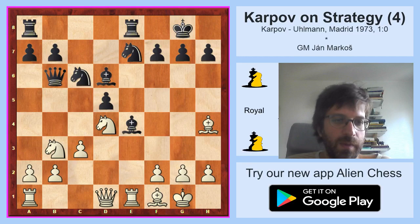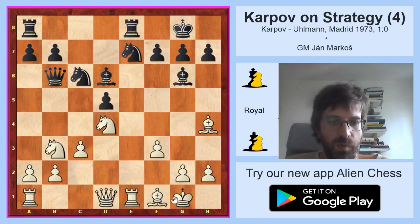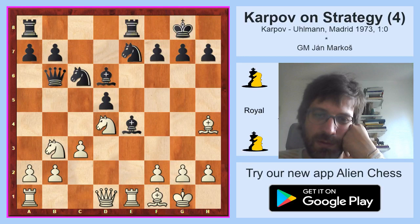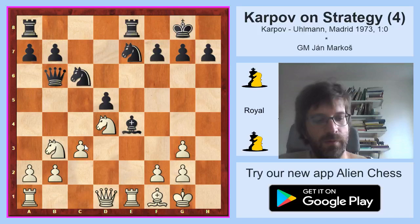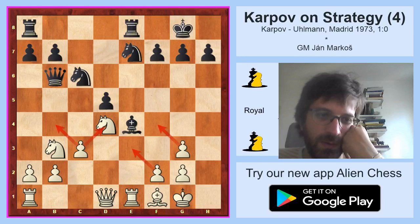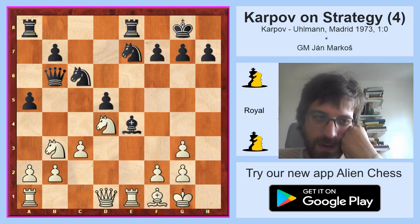Black played bishop e4, trying to show some activity and maybe provoke some weakness. For example, f3, bishop g6 would be quite a big achievement for black because the king would be much weaker with the pawn gone from f2. But white is fully able to tolerate the bishop on e4 and just went bishop g3, bishop takes g3, h takes g3. So white has achieved the exchange of dark-squared bishops. This is very good for him because he's the only one on the board having pawns on dark squares. So now he will be in full control of dark squares, especially the d4 square, but also b4, e3, f4, and so on. Without the dark-squared bishop, black lost some control over the central region of the board.